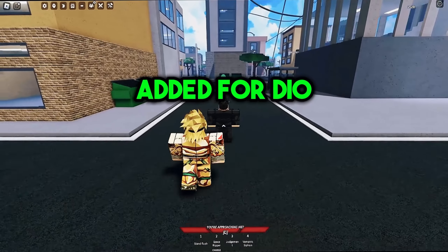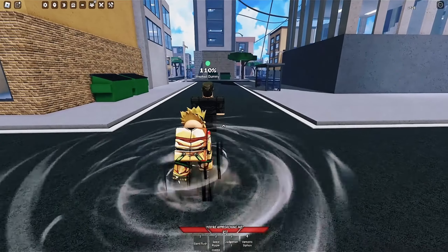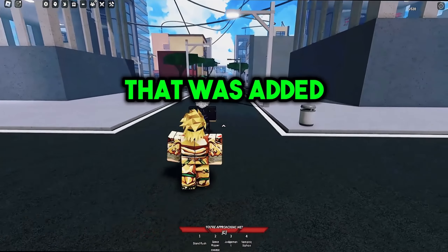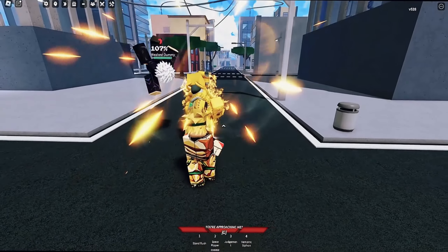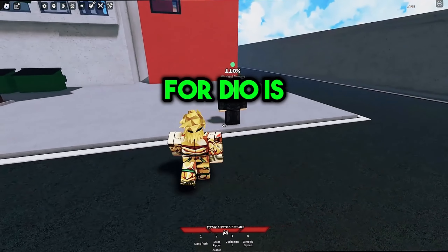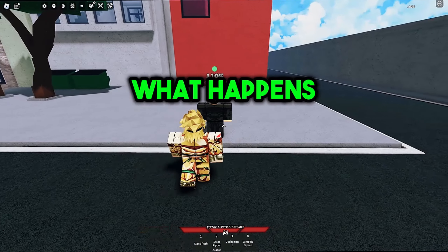The first new move added for Dio is called Space Ripper, and this is what happens. The next move is called Judgment, and this is what happens. The next move is called Vampiric Siphon, and this is what happens.